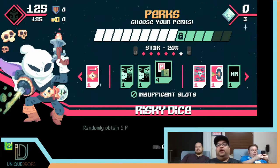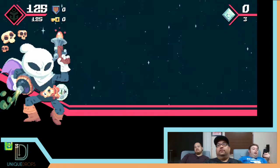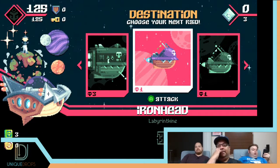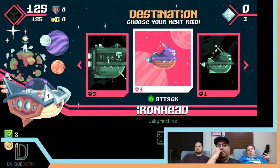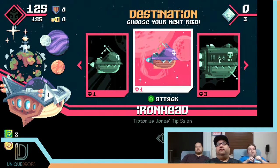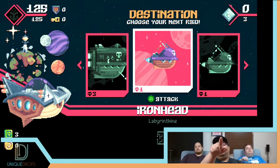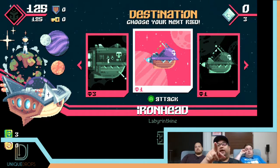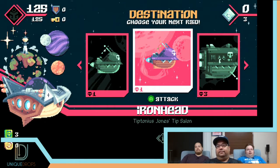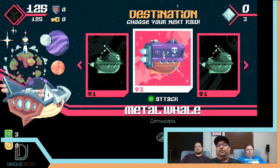Alright, so we've equipped as many perks as we have slots and we're ready to go. You have a choice of three different pirate ships to raid. Each of them has a challenge rating — the skull — and a descriptor. There's labyrinthine, Tiptonius Jones Tip Saloon, and Carnucopia. Let's go to Carnucopia — that means there's going to be a lot of food there.